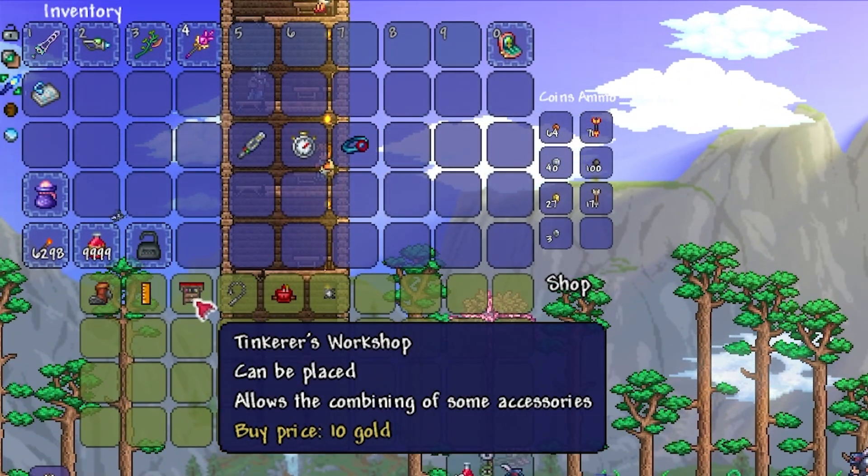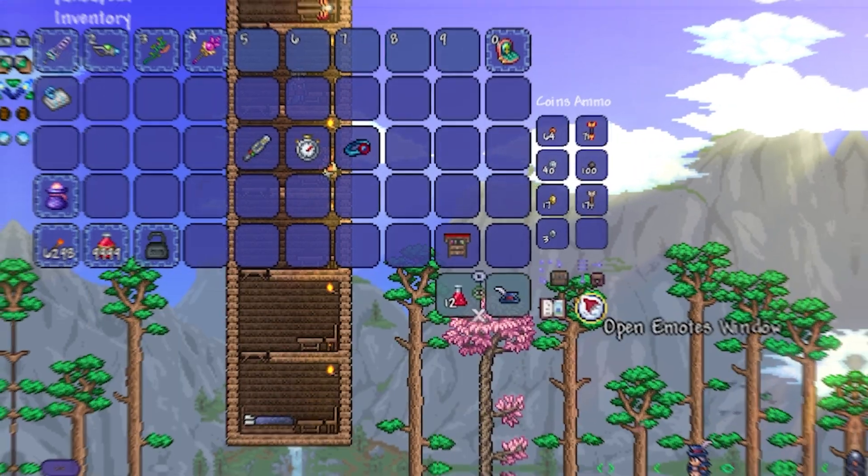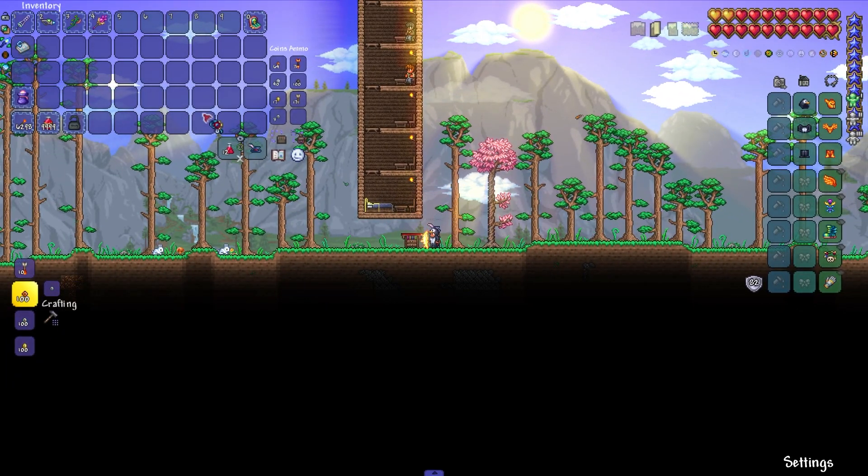And now we need to have a Tinkerer's Workshop. It can be bought from the Goblin Tinkerer. Then we just combine all these items into one.